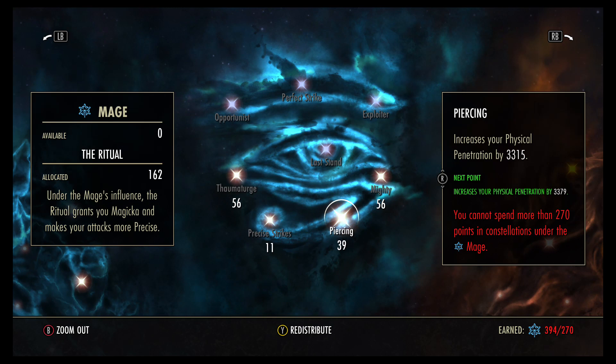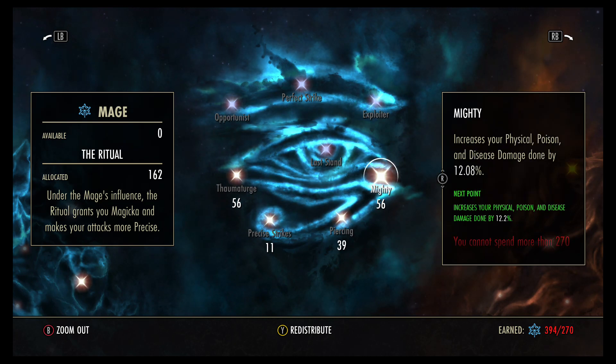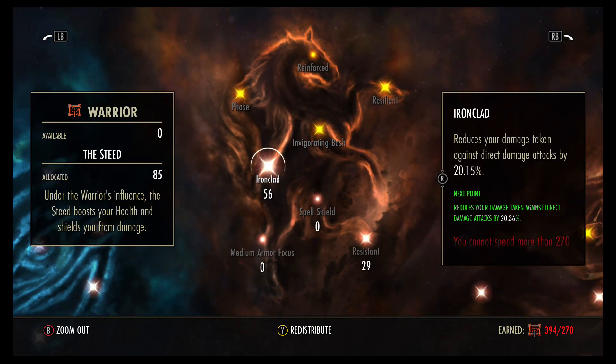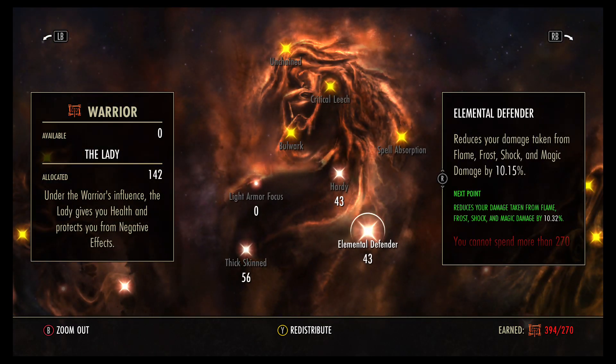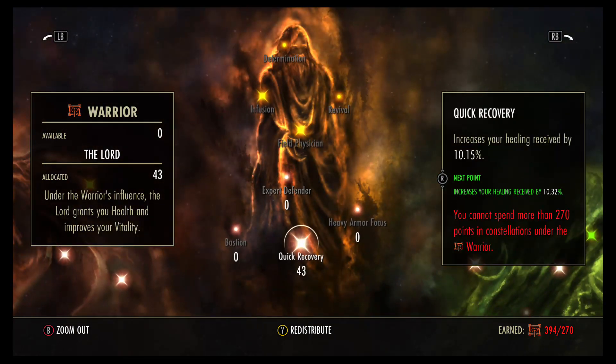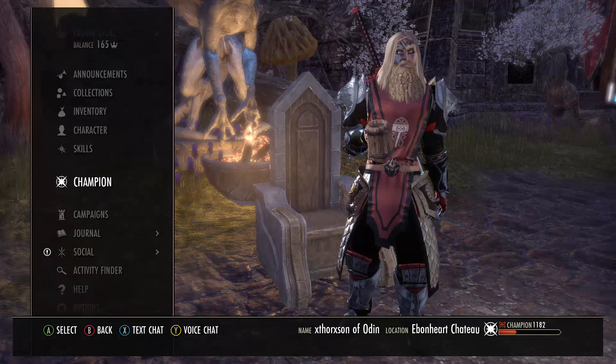56 into Thaumaturge, 11 Precise Strikes, 39 Piercing, 56 Mighty — you get the Weapon Critical and Exploiter passives which come in handy with the two-hander bar. 56 Ironclad, 29 Resistant, 56 Thick Skin, 43 Elemental Defender, 43 Hardy, 43 Quick Recovery — and that's it on the Champion Points.